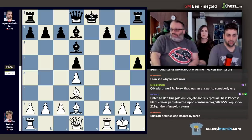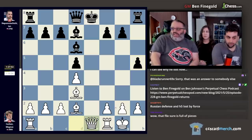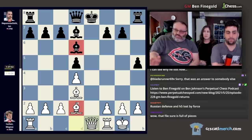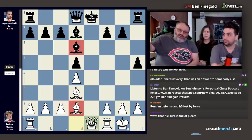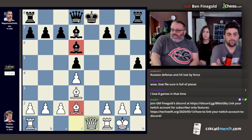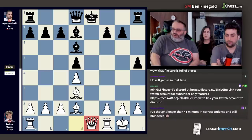The engine was thinking either queen f3 or c4, and Magnus played queen e1 check, which nobody was discussing. The idea was white wants to trade the dark-squared bishops, because when the white-squared bishops are on the board, white is better. If black wants to attack with queen h4 and h4, that's the bishop he's attacking with. So the reason he played queen e1 check is he wants to play bishop b4 and trade bishops.